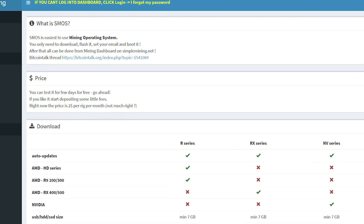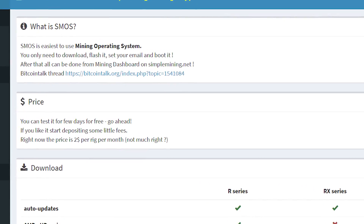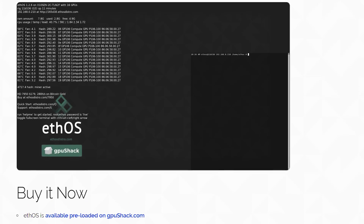The 1060 3GB is now going to be obsolete on certain versions of Windows. The mainstream version of Windows 10 is no longer going to be able to support mining Ethereum on a 1060 3GB. However, all hope isn't lost. There are other options for mining like Linux — SMOS or HiveOS — or even lighter versions of Windows 10 that you can use, because the DAG file itself isn't over 3 gigabytes of VRAM.